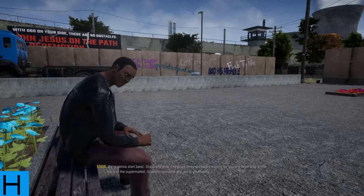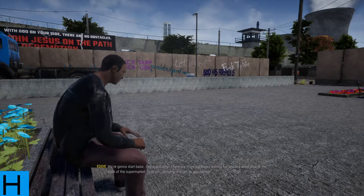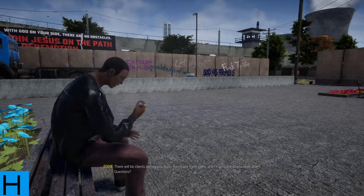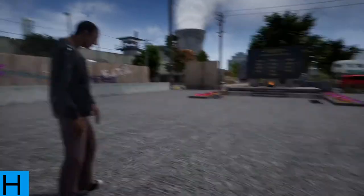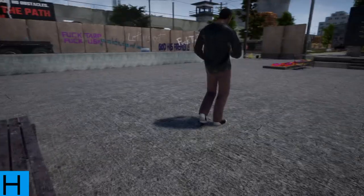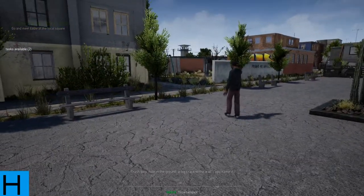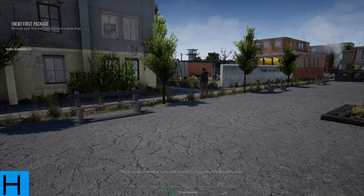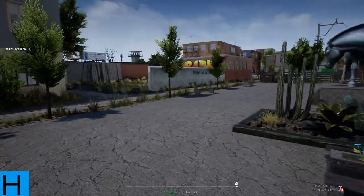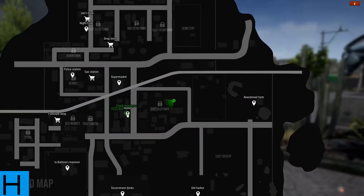'We're going to start basic — grass and amp. There are three packages waiting for you in a dead drop at the back of a supermarket. Grab them, go home and get your laptop. There'll be clients writing you soon — you make those sales and I'll get back to you soon after.' That seems pretty straightforward. Dead drops are hidden drop points where you retrieve smaller packages — trash bins, hole in the ground, a big crack in the wall. They're marked by some kind of symbol so you should find it pretty easy.